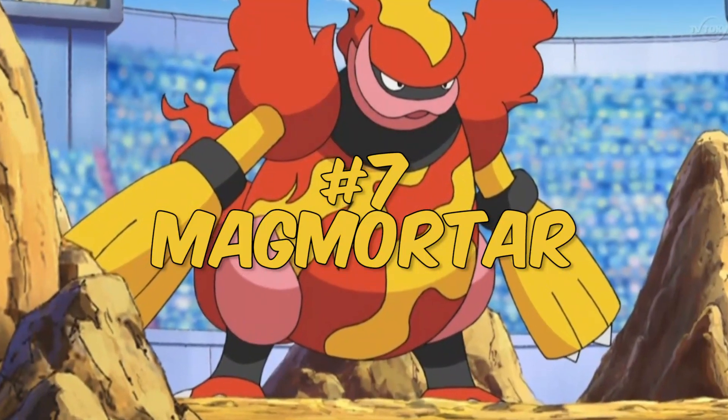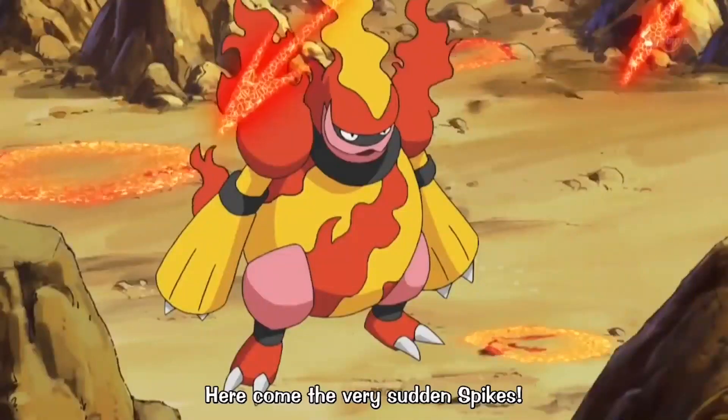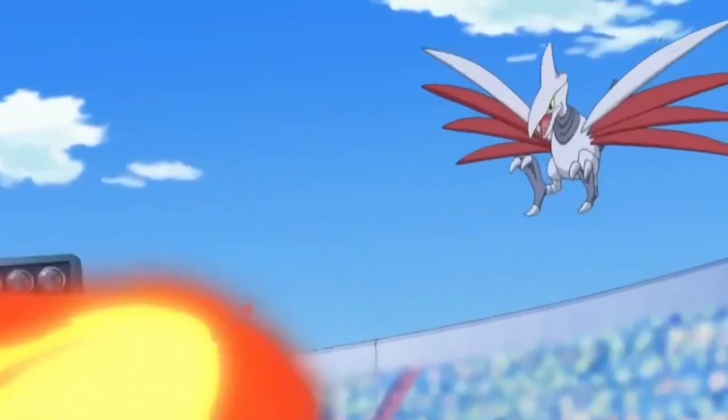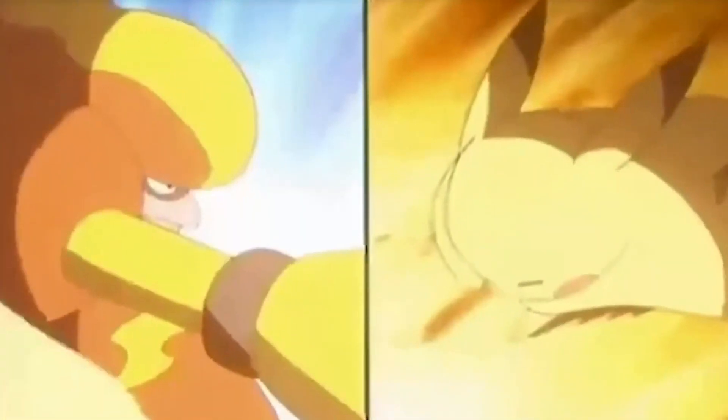Number 7: Magmortar — a Generation IV Pokémon. When Magmortar came along, it gave Pokémon trainers a powerful fire Pokémon. Magmortar makes the list as it's one of those Pokémon that are hard to obtain, along with its powerful attacks. Magmortar shoots fireballs at its opponents and is considered to be one of the most dangerous fire-type Pokémon.